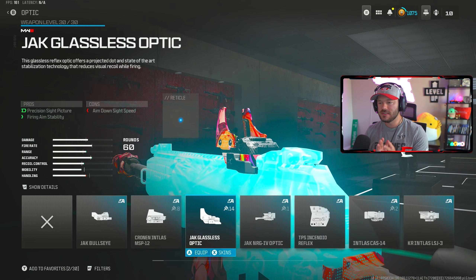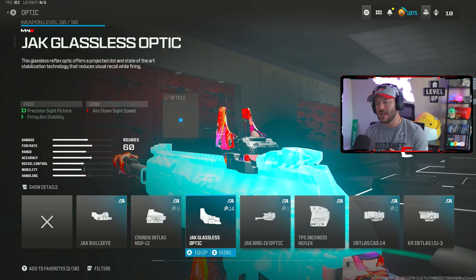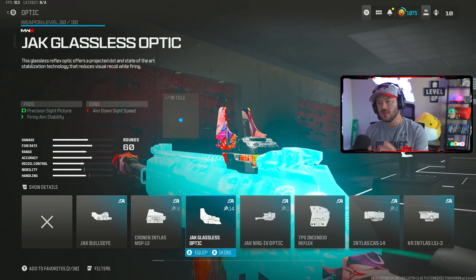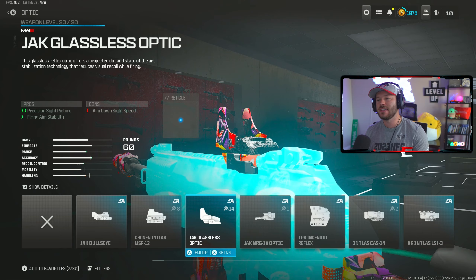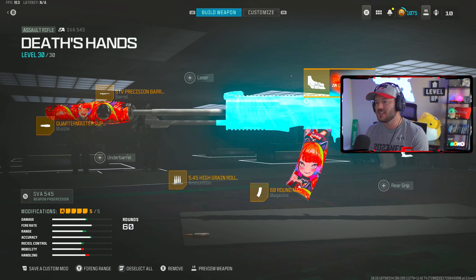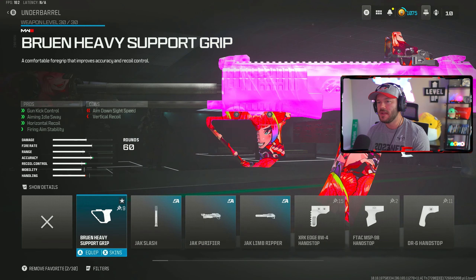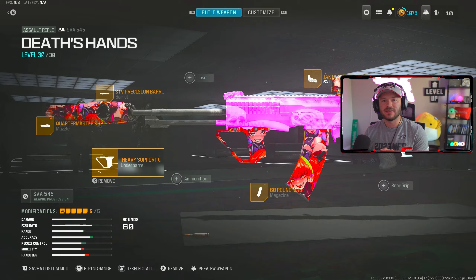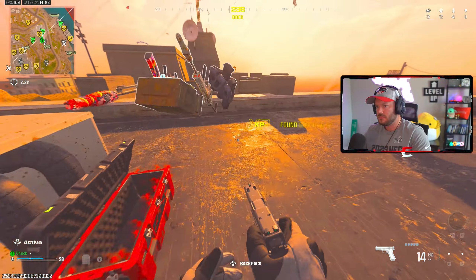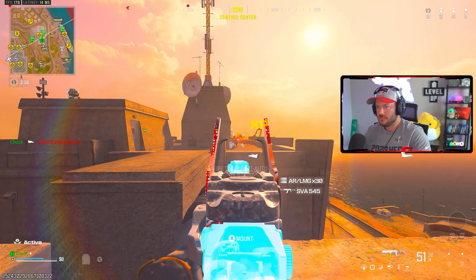If you want to use this in burst mode — which I was using in the video — I'll show you two builds you can use with this gun. Since we're using it in burst mode, skip the underbarrel and go down to the ammunition section. Throw in the 5.45 high grain rounds, which gives a 15% increase across the board, pushing you out to a thousand meters per second bullet velocity.